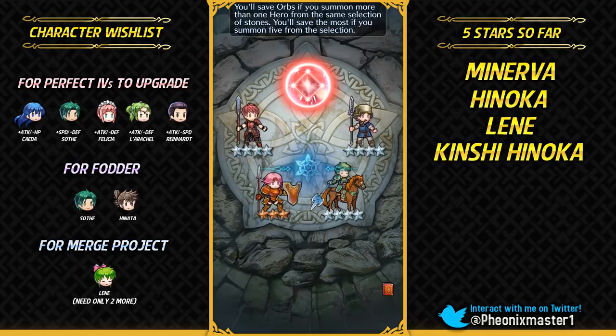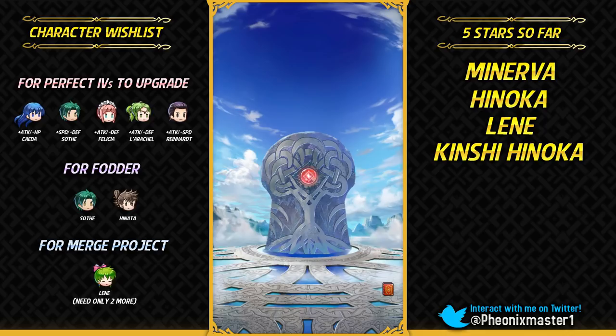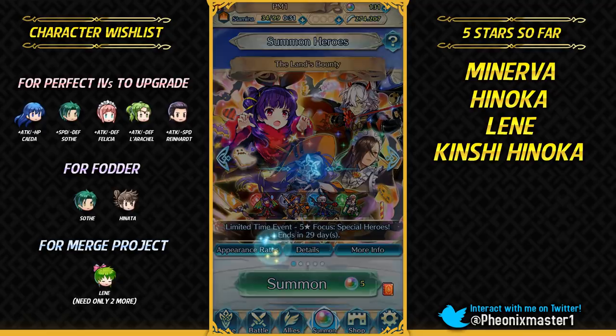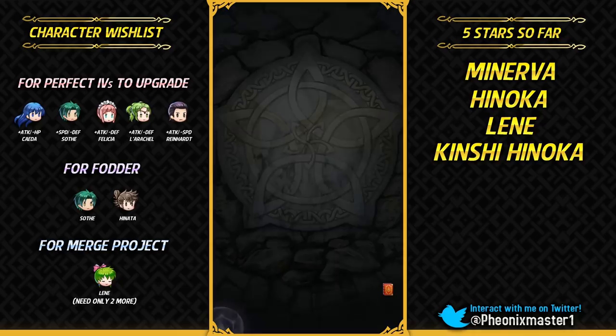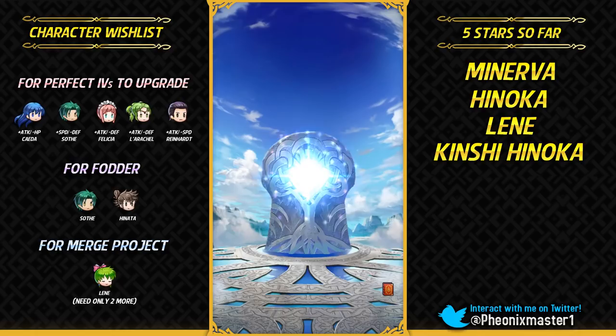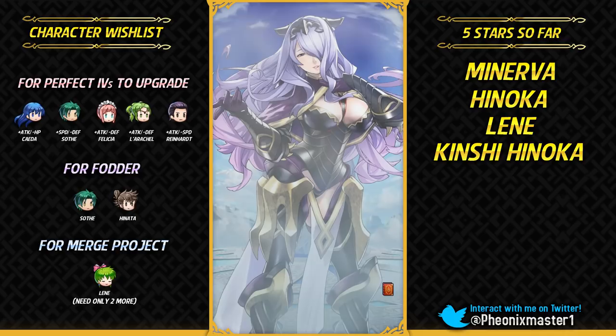Myrrh, I'm talking about you — can you please show up? We don't have candies, but we do have your brother Ephraim, so that might be an incentive. There's the smoke — this could be it. You're not Myrrh! We are at 4% pity rate now. No focus units so far. Why is this reminding me of the Choose Your Legends 2 banner? But at least I got more focus units here compared to that banner — there I got like three 5-star units in 450 orbs. Here it is better.